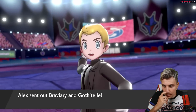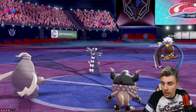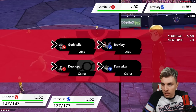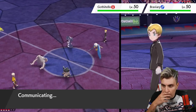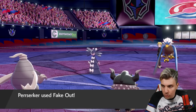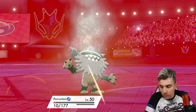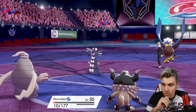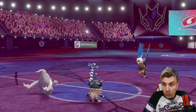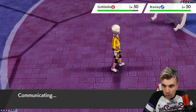They're leading Gothitelle and Braviary — Urshifu is lurking in the back. The nice thing about Persica is we have Fake Out onto Gothitelle while going for Trick Room, so Gothitelle cannot prevent our Trick Room or Taunt us. We do take a hit, Braviary drops its defenses, but we get the Trick Room up. We also have Taunt on Dusclops to stop them from reversing Trick Room, which is perfect.